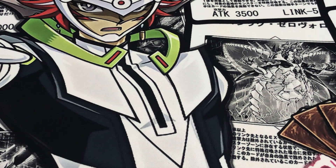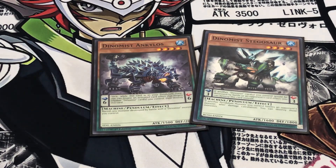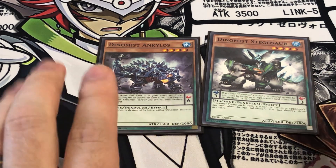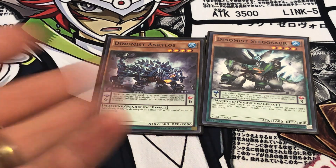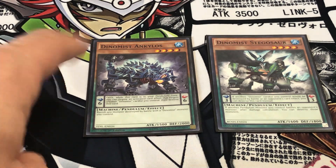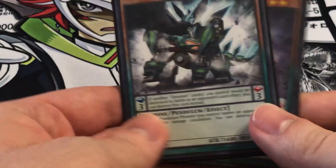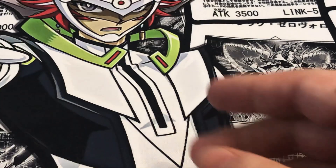For our final monsters, these are what I call our auxiliary monsters: Ankylos and Stegosaur. The main function for these is just to be scales, but if we do get them on the field they have bonus effects — which is why I call them auxiliary, because they're not really necessary; they're kind of win-more cards. Ankylos, when it's on the field, if a Dynamist destroys a monster by battle, it gets banished. With Stegosaur, after Damage Calc, if a different Dynamist Pendulum battles an opponent's monster, you can blow both monsters up. These are mainly just going to be for your Pendulum scales.